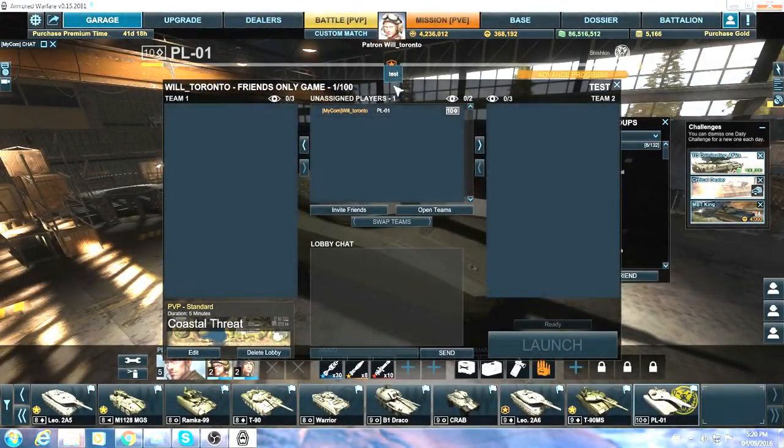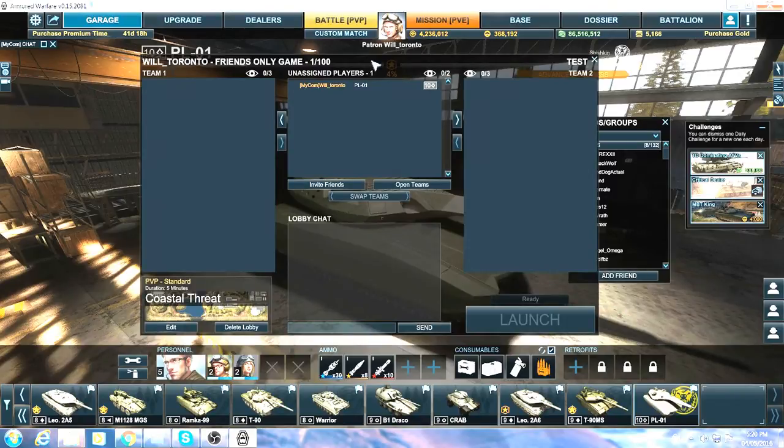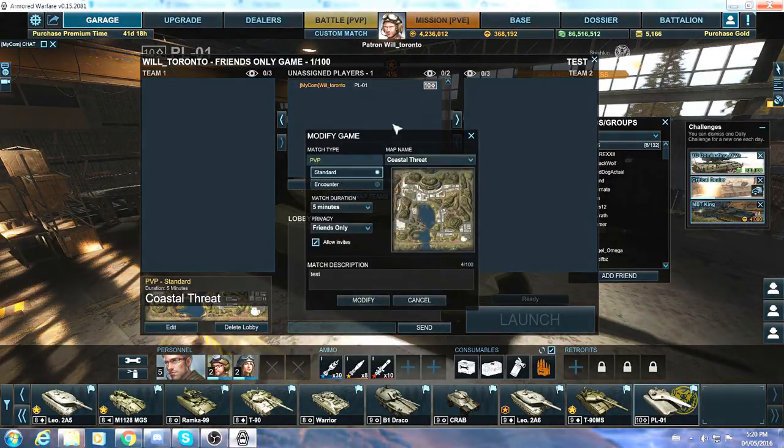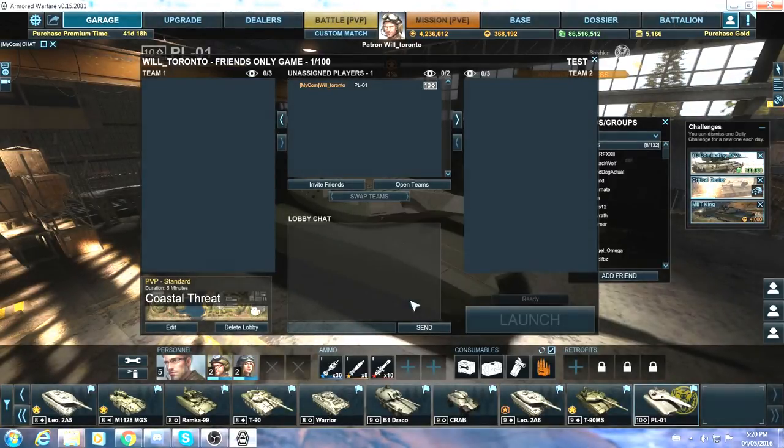The custom match is now made and you can see the lobby. I picked Coastal Threat, duration five minutes, PvP standard. PvE is coming eventually to custom match lobbies. I can delete it or I can edit it — if I click edit it brings back all those same options again, so I can edit while I'm in the custom lobby. I'll cancel that because I don't want to modify it.